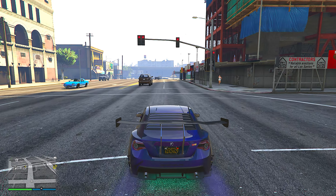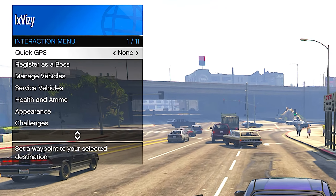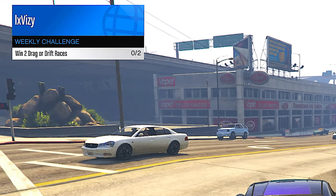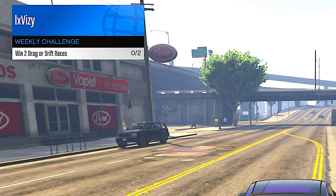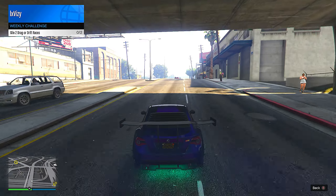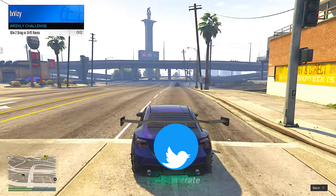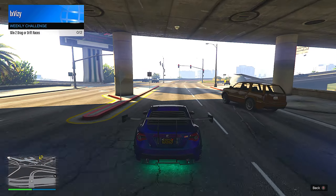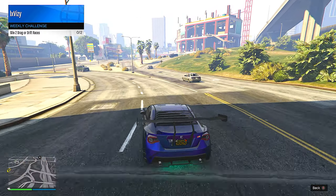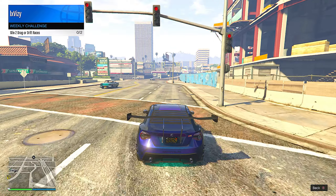For the next money method, we have the new weekly challenge for this event. If you open your interaction menu and scroll down to the challenges section, you can select the weekly challenge. If you win two drag or drift races, this will get you $100,000. Unfortunately, it does not seem to count if you do them solo, so you will have to win them either with a friend taking turns or with some random players. For the $100,000, I would probably try and do this, and of course there is also that triple money and RP bonus on those races, which definitely makes it a little bit better.